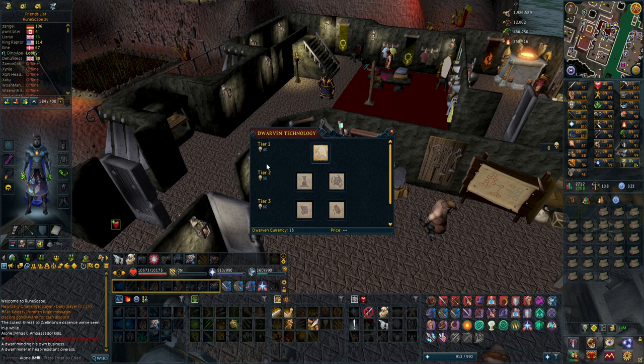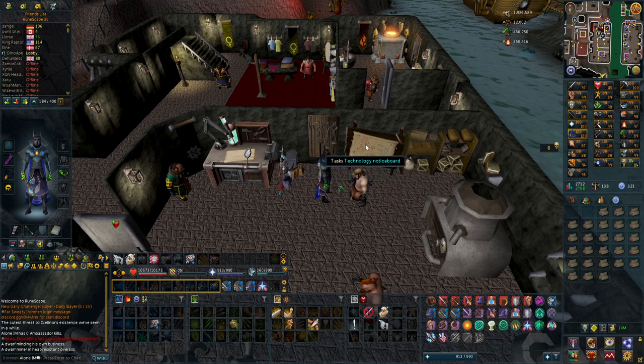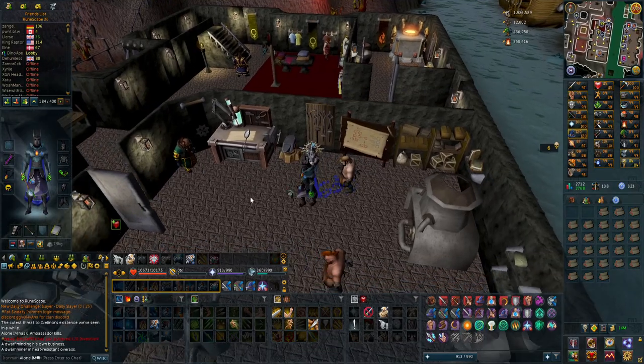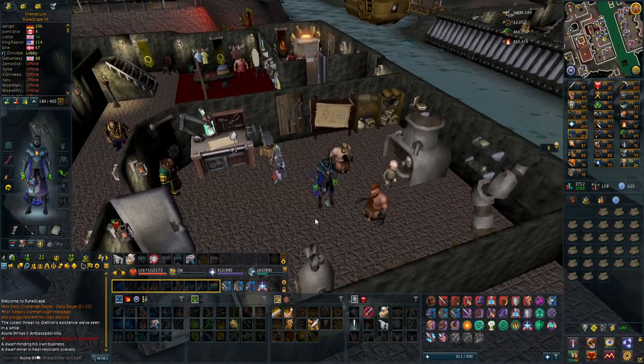Back when I was doing Shattered Worlds, I wanted to unlock Mechanized Chinchompas. I thought it was from Dwarven Technology, but it was actually from Goblin. I didn't know that you couldn't change between them super quickly, so I screwed up and picked Dwarven. I've done one task and got 15 points — basically currency. You need 100 to be able to change to the other one, and then I have to do some Goblin tasks to unlock the Mechanized Chinchompas. So I guess I will just casually do some Dwarven tasks. You get one task per 12 hours, so it's something I'll just have to casually work on to change my Technology Tree to the Goblin one.